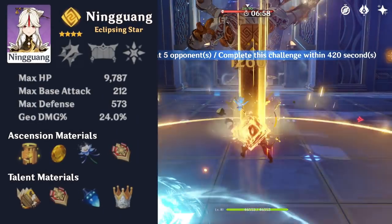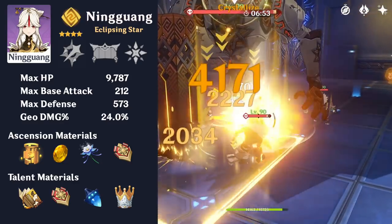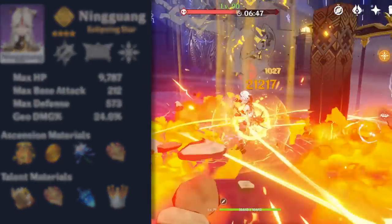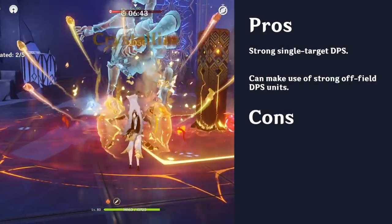Ningguang is a classy 4-star Geo catalyst user who is mainly used as either an on-field DPS or a quick swap unit. She can deal massive single-target damage at range, and her kit allows her to swap off to allow other characters to deal damage. This allows her to utilize strong off-field DPS units like Beidou and Xingqiu.